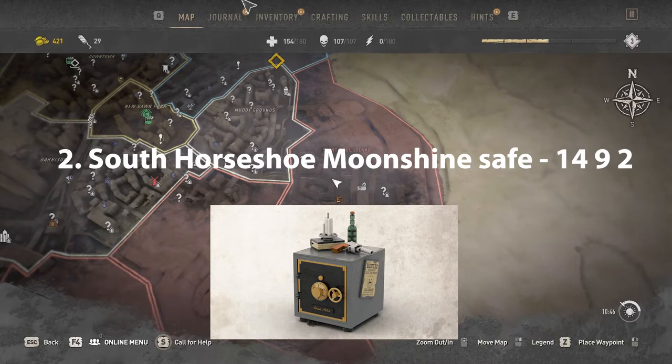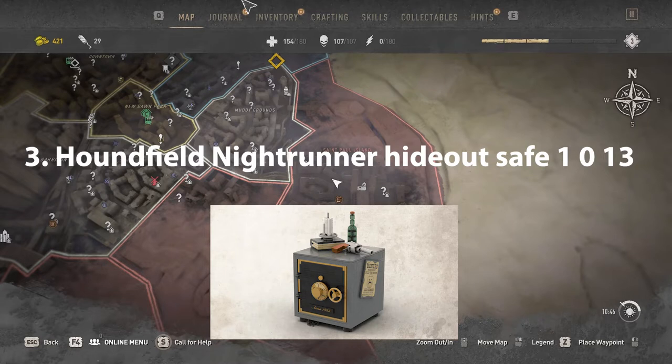South Horshaw Moonshine Safe code is 1492. Honefield Nightrunner Hideout Safe code is 1013.